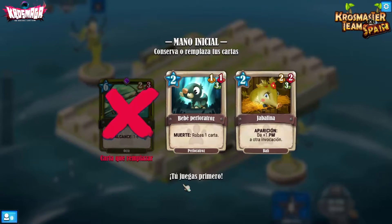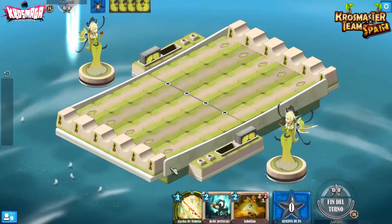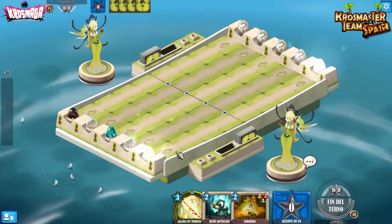El coste es demasiado alto para el principio y viendo que tenemos flechas me interesa descartarla. Vamos a ver qué robamos. Perfecto, ya tenemos una de las flechas de inmolación. Va bien.